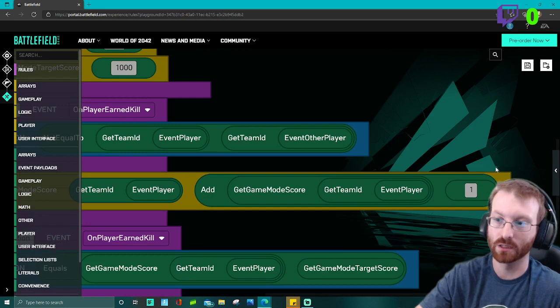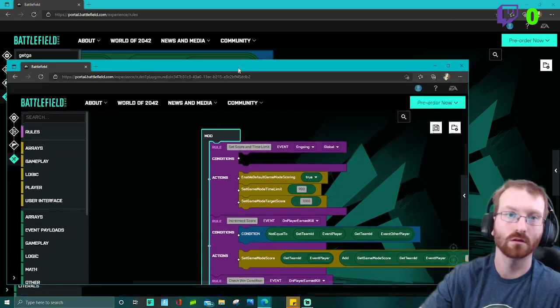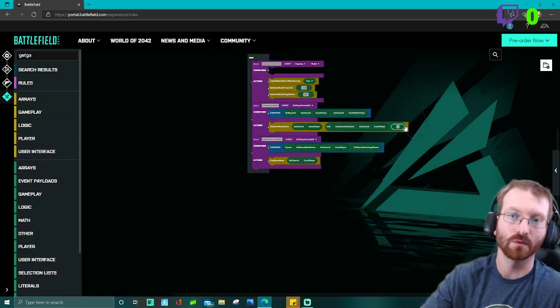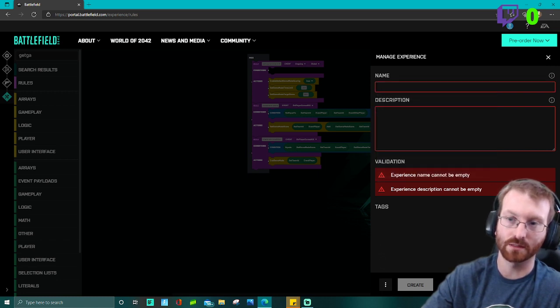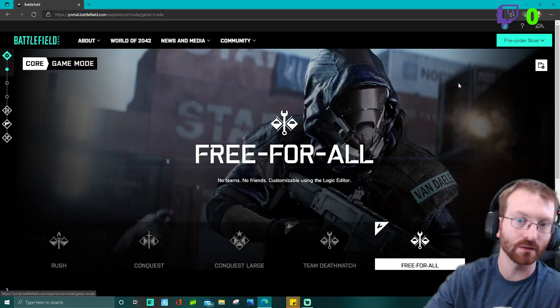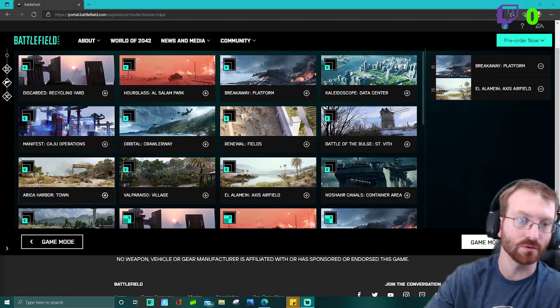When you're done, hit save. You need to name it, describe it, and then you're good to go and can hit create. We're going to close this out — I already have this set up. Let's go into a free-for-all mode with a couple of small maps.